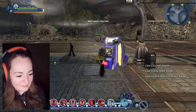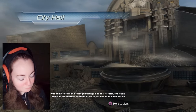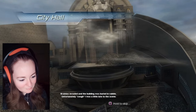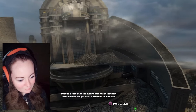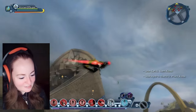First one. Finally. Let's have a look. One of the oldest and most regal buildings in all of Metropolis, City Hall is where all the important decisions of the city are made. Or it was before Brainiac invaded and the building was buried in rubble. Unfortunately, I was a little late to the scene. Whoops.